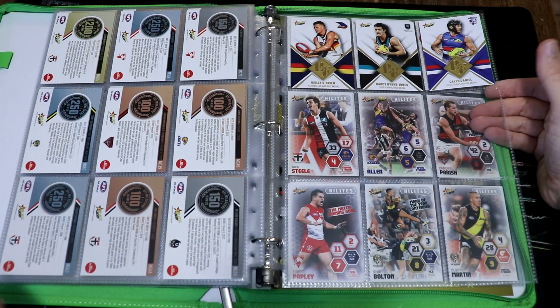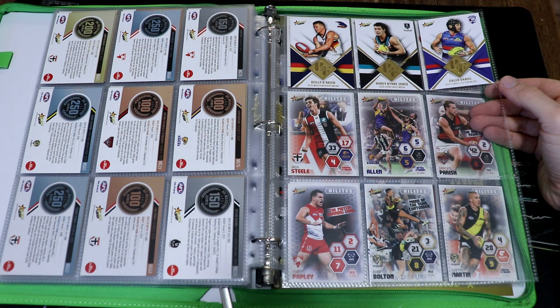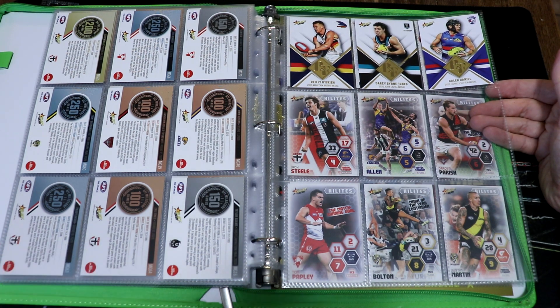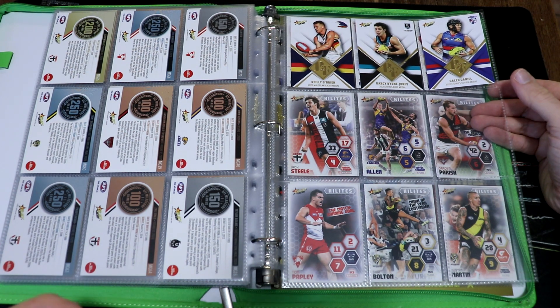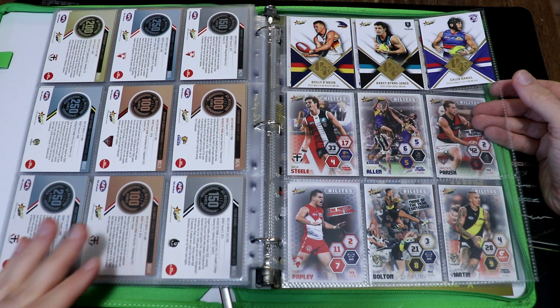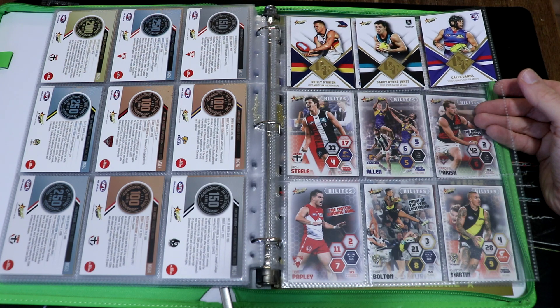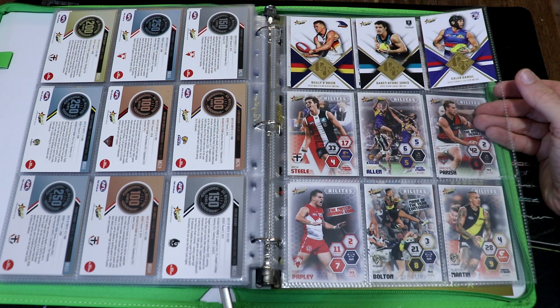Next up we have the best and fairest cards. I've picked up Riley O'Brien, Darcy Byrne-Jones and Caleb Daniel, and I've actually picked up Riley O'Brien and Darcy Byrne-Jones doubles, which is kind of funny. If anybody wants a Riley O'Brien or Darcy Byrne-Jones and they've got a Taylor Adams, I would be very happy to trade for that.